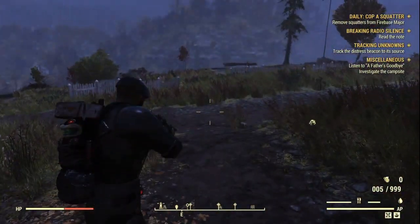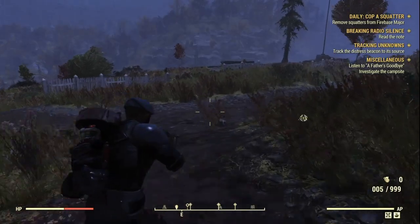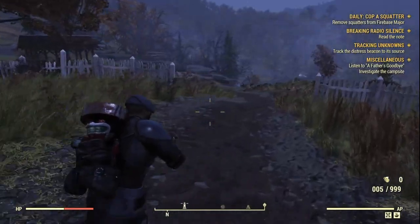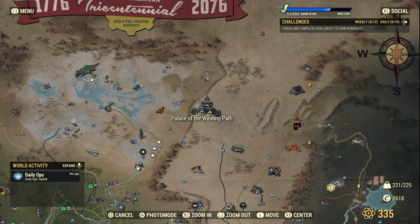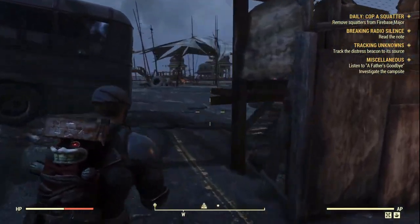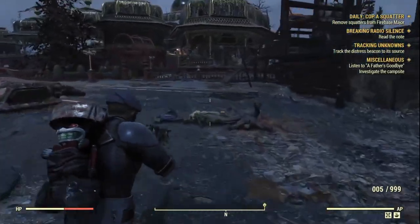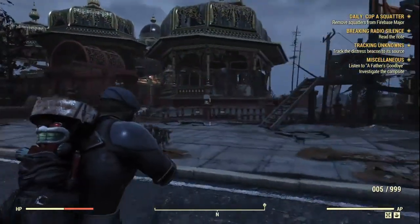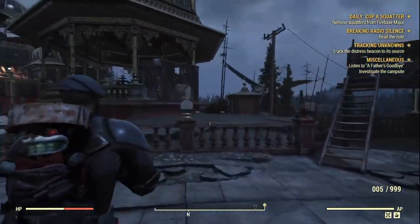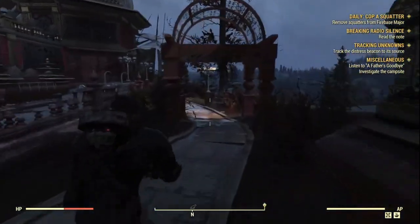So we're getting fourteen copper from this one location — Landview Lighthouse. That's pretty much it for this place. Our next location is Palace of the Winding Path. We want to go into the palace, being wary of any scorched because there should be a few knocking about. Head up into the palace and we'll be collecting a few ornamental vases for this copper run.